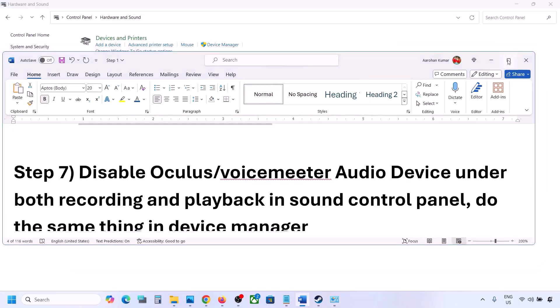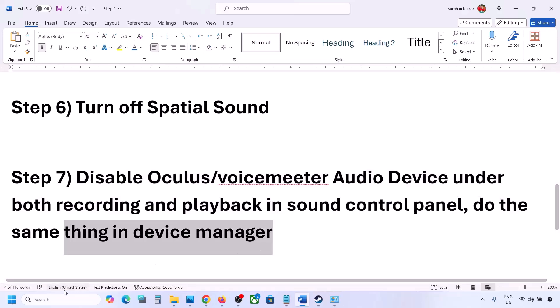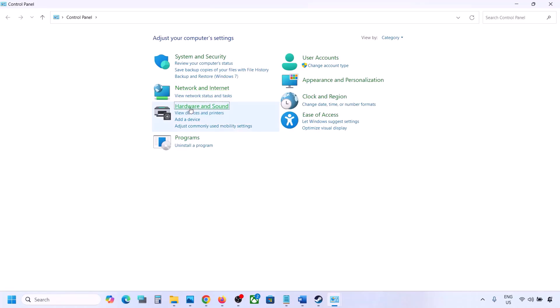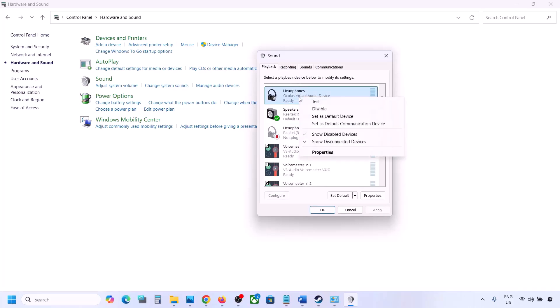If you have applications like Oculus or VoiceMeeter or any other audio device, disable them in Sound Control Panel and Device Manager. Go to Control Panel, Hardware and Sound, then Sound. Make sure the speaker you are using has a green tick — the rest you can disable. For example, right-click Oculus headphone and disable it.